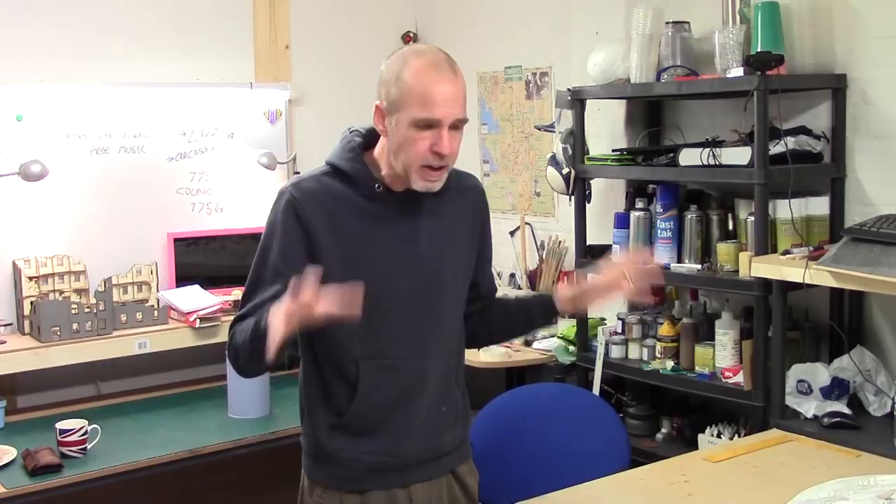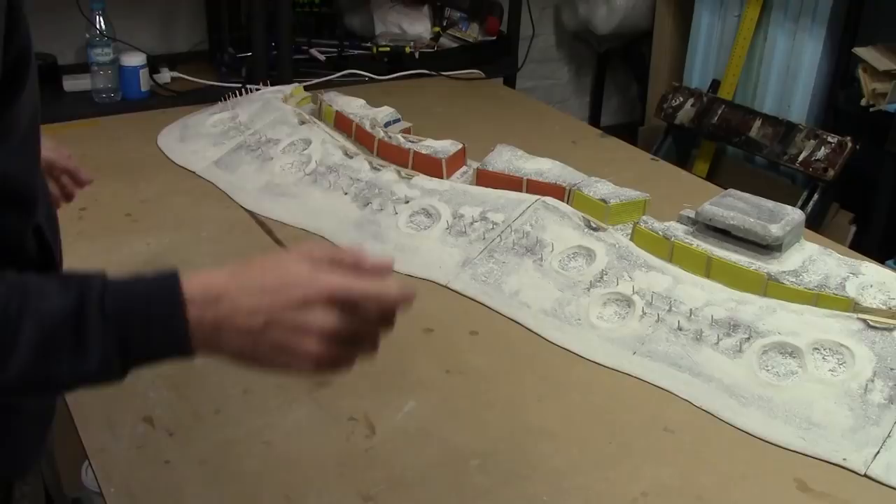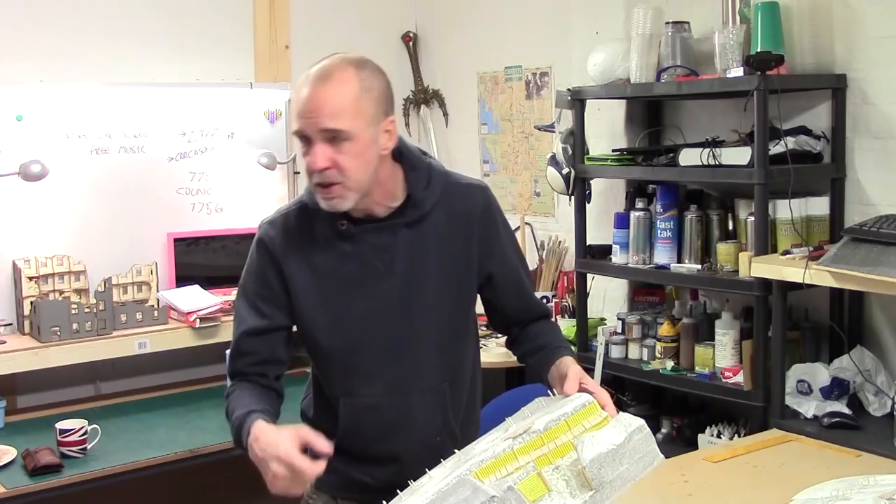One of the main jobs is the trench line - I don't really like the fire step how it is on the basis that it is just continuous. So my first job is to start breaking things up. I'm going to break the fire steps up to make room for ladders and saps. I also need to prep a place for a bridge across the trench, and sort out more sanding in the bottom of the trenches so we can put our muddy puddles in.